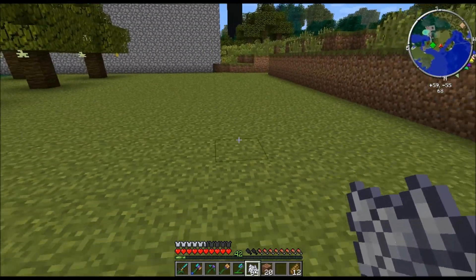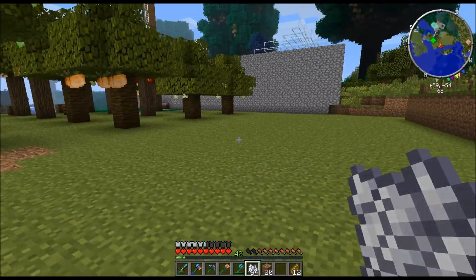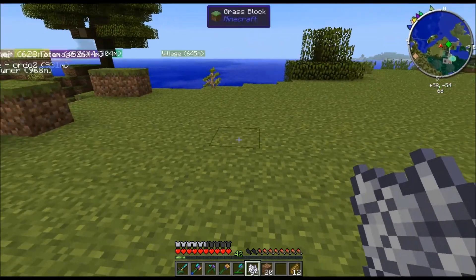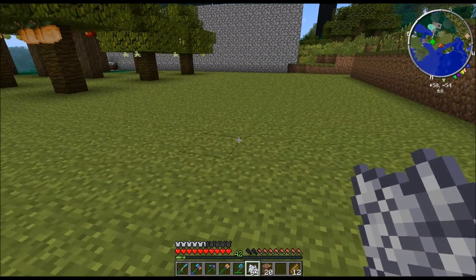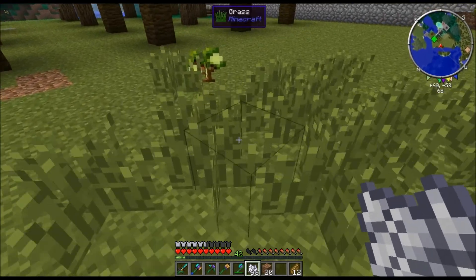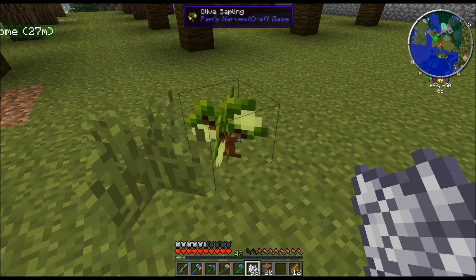So make yourself some area that is clear, like this in front of me, so there's no grass, no rock, and then all you do is right-click on the ground and you'll have a chance to get a tree.